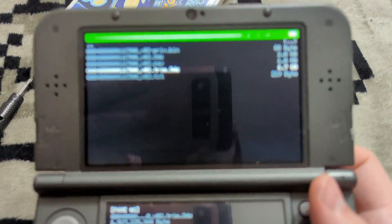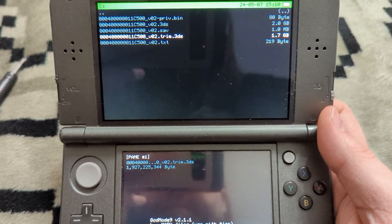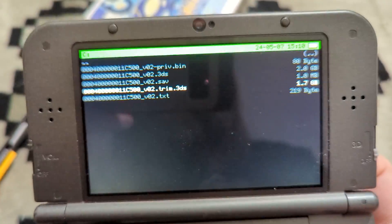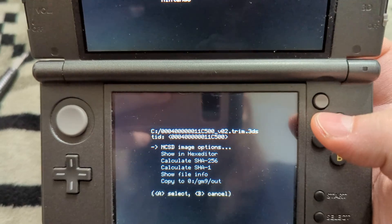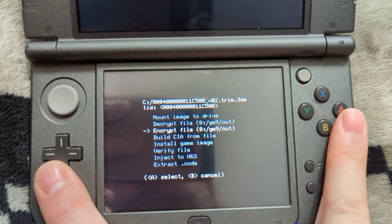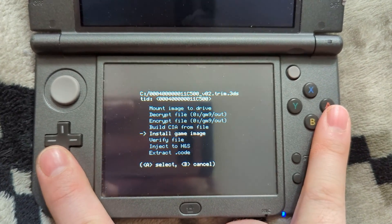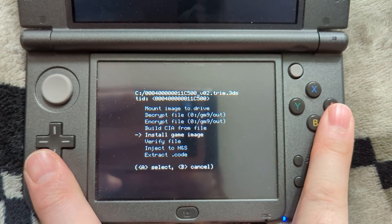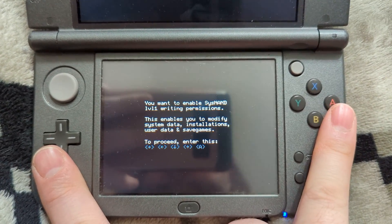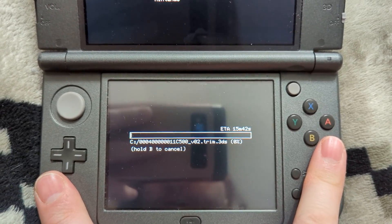There are a couple more options you might be interested in for dumping your 3DS games, such as installing them directly to the system or saving them as a CIA file so you can install them later if you have a small SD card and are swapping out games. On this same menu select the .trim.3DS file again and this time select NCSD image options. From here you'll see two options: 'build CIA from file' which dumps it to your SD card in CIA format for later installation, or you can directly install it to the system. We'll do both. Select 'install game image file' — writing to SysNAND level 1 is locked, unlock it now, press A for yes, then input the key combo it gives you. It will begin installing that as a game image on your 3DS.